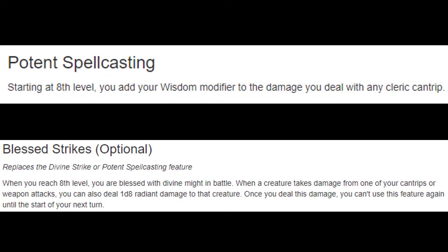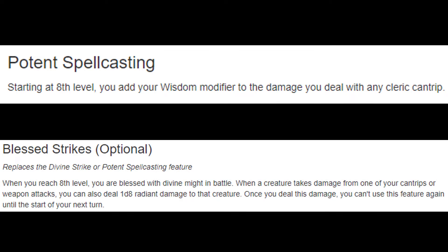At level 8 we get Potent Spellcasting and Divine Strikes. I think Potent Spellcasting is better if you have 20 Wisdom; otherwise Divine Strikes is going to be better. But do whatever you want because it's not going to be a huge difference — it's the difference of about half a point of damage on average, no big deal.